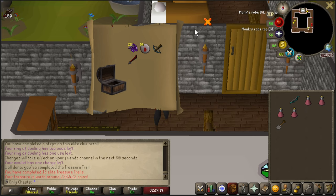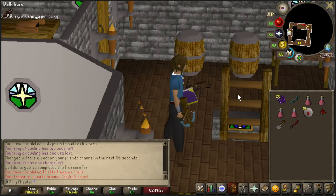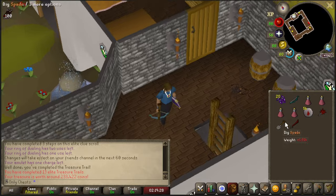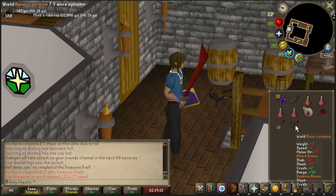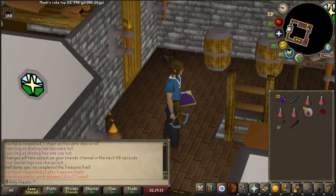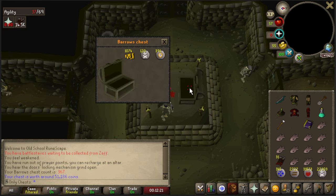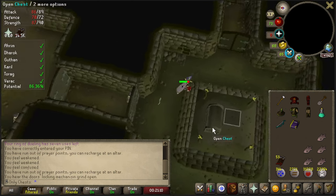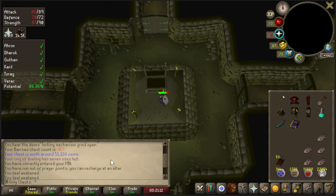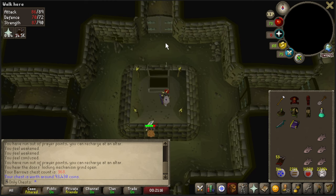We also got a dragon long — I mean, we'll never really use this, but we got it. We can use it if we want to. Chests 366 and 367. If we don't get an item this chest, we will officially be dry again. This is 368 — and we are officially dry again.